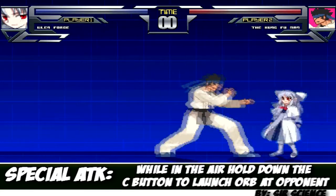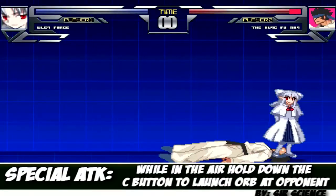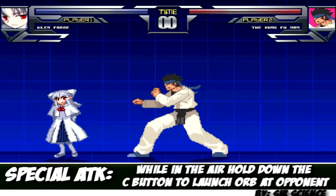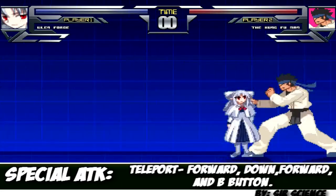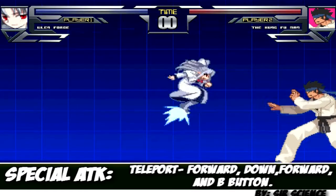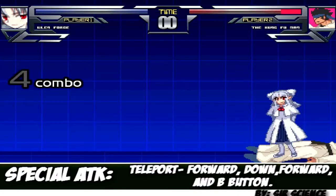One of the other specials: if you do the dragon punch motion and medium, you'll warp. After that you can also use the medium attack again and it'll actually chain an attack to it. When you're in the air and you do down and away from your opponent and medium, you do this attack — so you can launch an orb and combo with it.